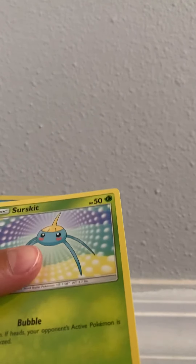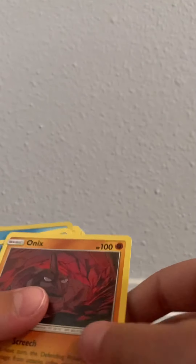Oh, it's Battle Styles — one, two. Two Battle Styles, a Darkness Ablaze, a Sword and Shield, and a Celestial Storm. That's pretty good. I'll do the Celestial Storm one first: Electric, Surskit, Onix, Clampearl, Lotad — wait what — two Lotads, Manectric, Manectric.